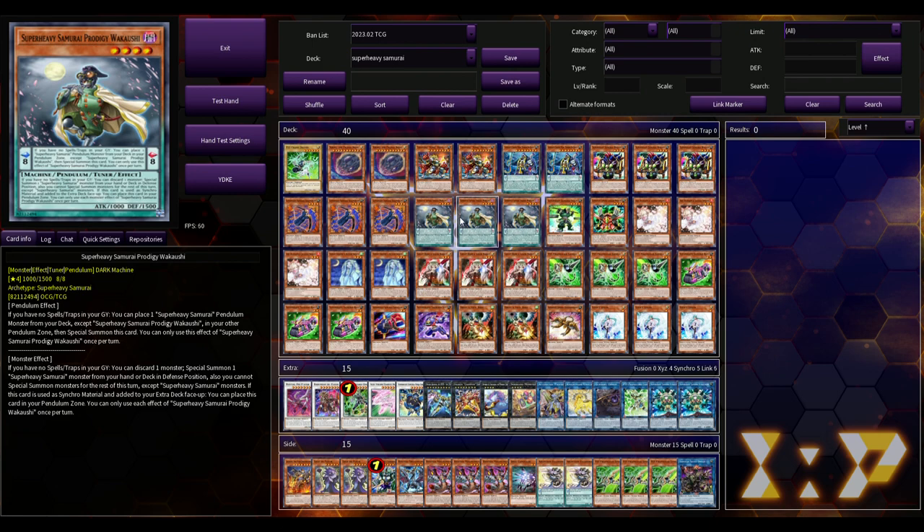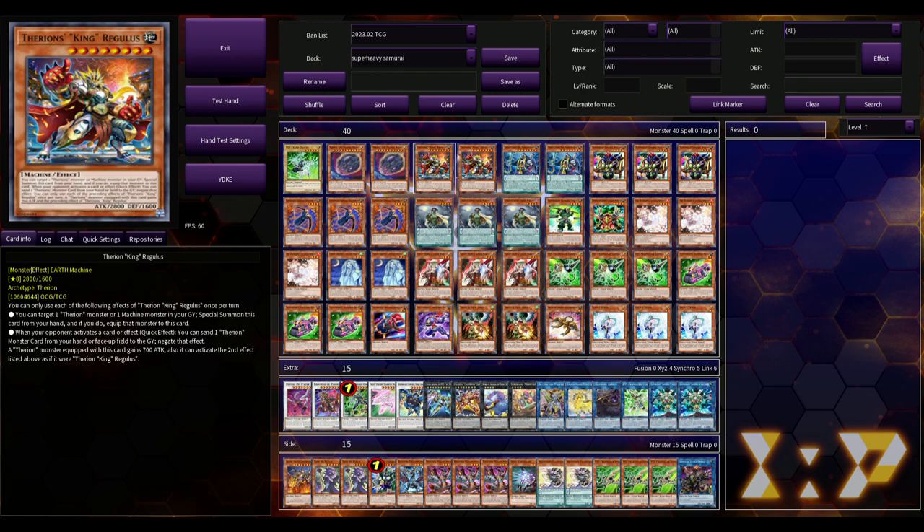The biggest thing to know about Super Heavy Samurai going into this new format — before we get a balance update, probably around June — is that it's a 40-card monster deck. We've actually seen 40-card monster mash decks in YuGiOh before, specifically the Gallis the Star Beast FTK/OTK back around 2010 to 2011.